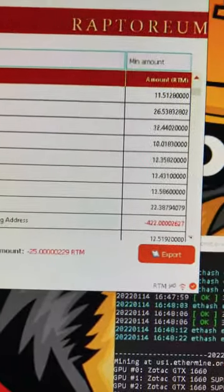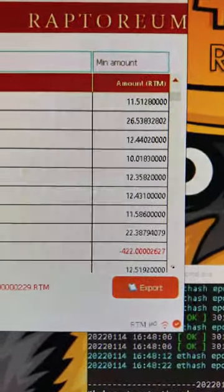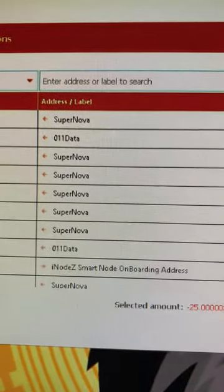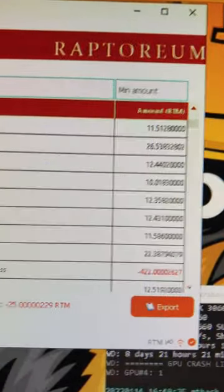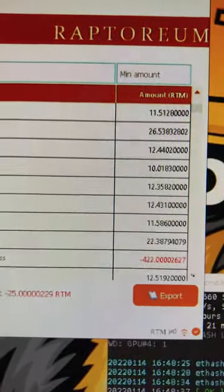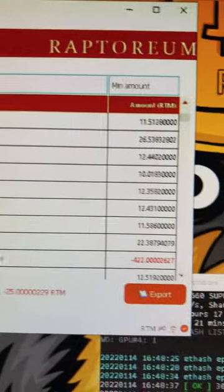I've been getting payouts through Supernova — here's a payout to my smart node address so I can get some of that yummy passive income of Raptorium on the smart nodes. Then here's my payout from 011 Data at 23, and then one, two, three, four, five Supernova payouts at about 11-12 each on average. Then one 011 Data payout at 26, and a Supernova payout roughly two hours later at 11.5.